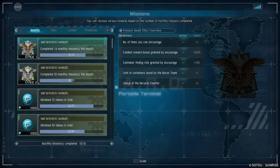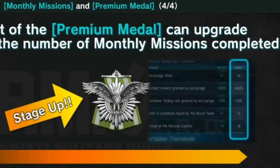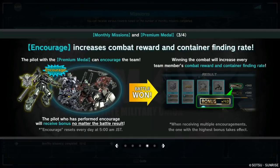Coming out — here's the new stuff when it comes to the monthly missions, these are pretty cool. I've done 10 of 42, so there are 42 overall but you only need to complete 20 for the silver stage 2, and then 14 for the bronze. Don't forget the guides down there — you can just click on that to see what it's going to give you. The encouraged times are plus 2, plus 600% for your rewards, container finding goes up to 15%, which is really cool, and then they added some more suits in the recycle shop.